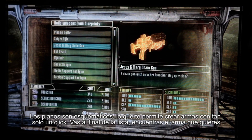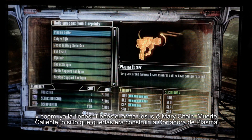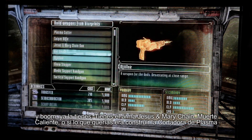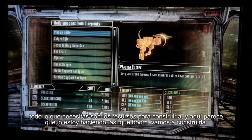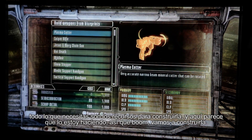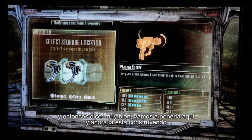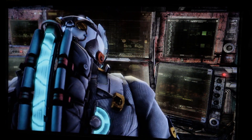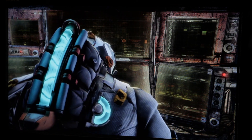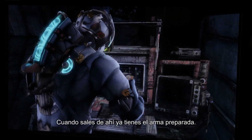Blueprints are schematics that allow you to build guns in one click. You just go down the list, find the gun you want, and boom, you've got it. So if you wanted to build a plasma cutter, all you really need is to have the resources to do it. And it looks here that I do. So I go boom, let's build it. And now he's building it. And then you step out, and then you literally have that gun ready.